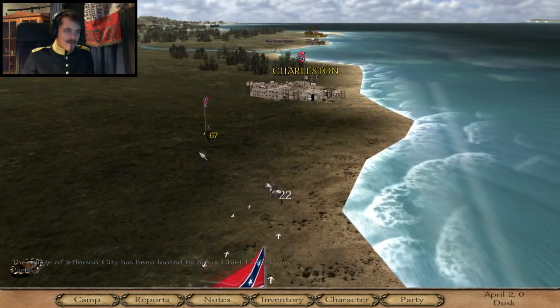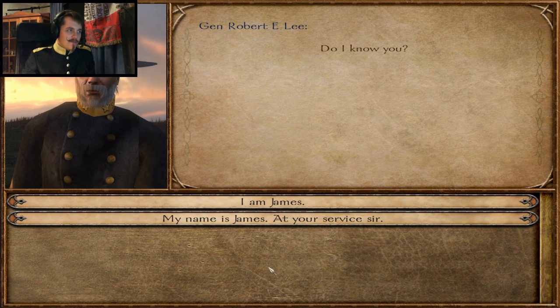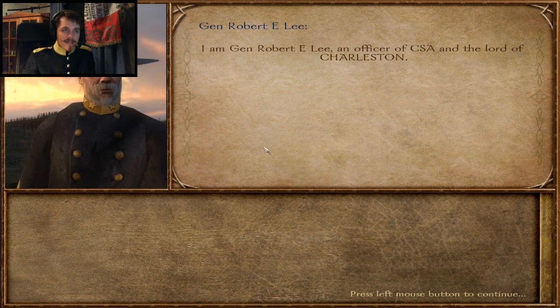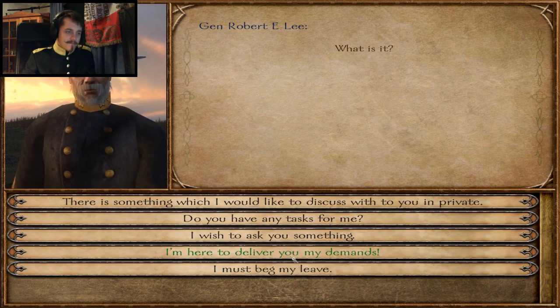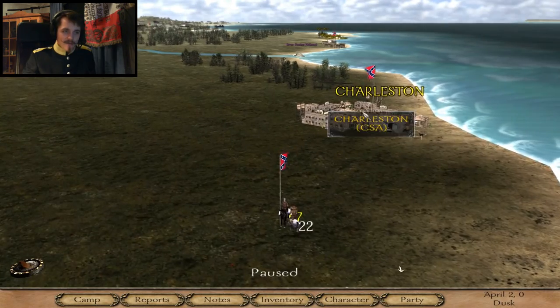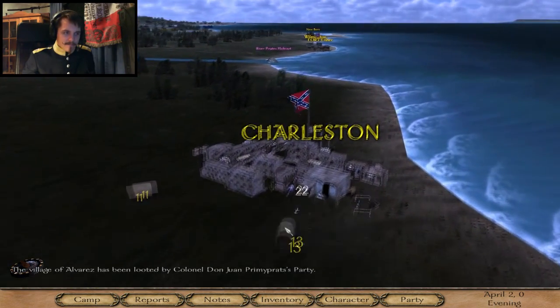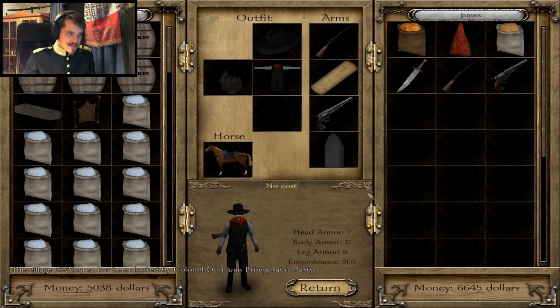I'll head over to Charleston. Robert E. Lee! I need to say hello to that guy. Hey there Robert! I'm Robert E. Lee, an officer - and I'm the Lord of Charleston! I see you carry Noble's banner. Apparently I carry Noble's banner but no one knows who I am. Marketplace - would sell the stuff.